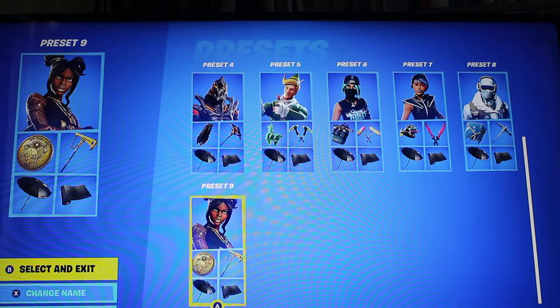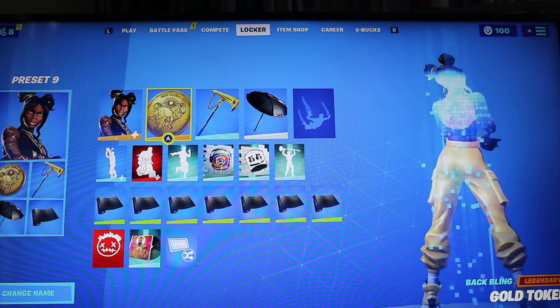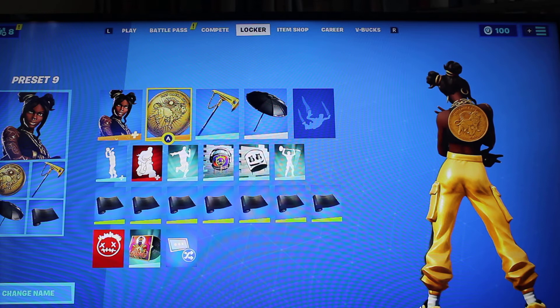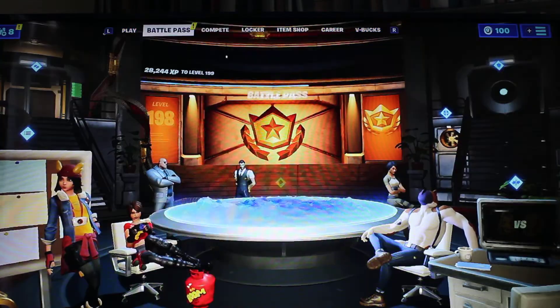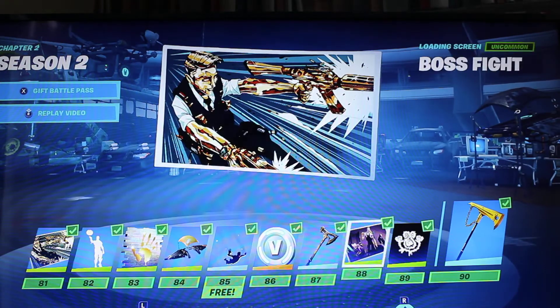Finally, it's Lux from the Season 8 tier 100 skin. The backbling is the Gold Token, which was only available in Season 9 during the John Wick crossover — to get it you need to complete 5 of the 6 challenges. The pickaxe is the Golden King from tier 90 of the season's battle pass.